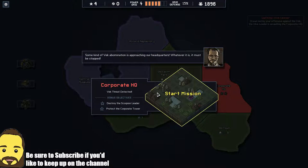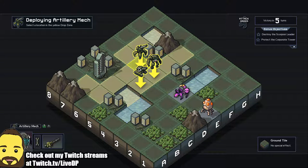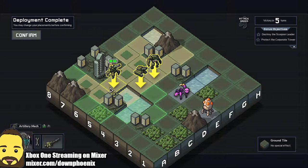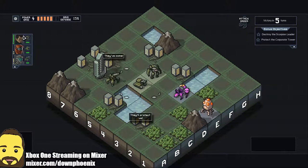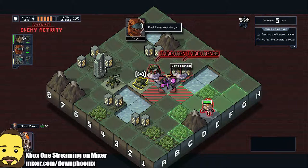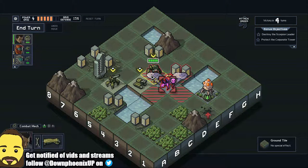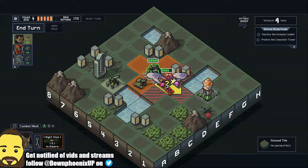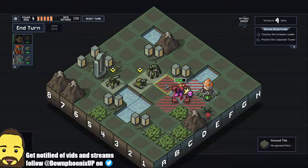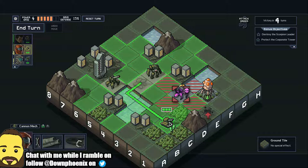I am on the last mission of this island — I've got to defend the Corporate HQ, which means I have a boss to fight. The boss has a lot more health than typical units, so you actually have to hit it a few times before it'll die. It's going to be a big challenge, but I think I'm going to leave that to myself. You guys can bask in the mystery of what happened — or you could play the game for yourself. Maybe you can get a better outcome than I did. Thank you very much for watching. DownPhoenix out.